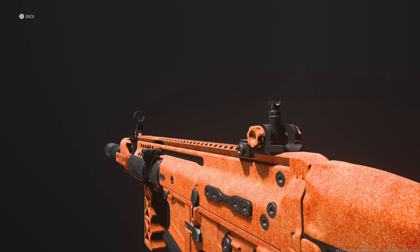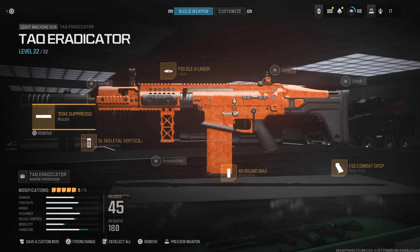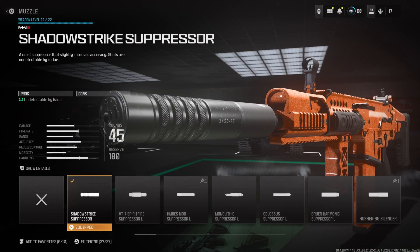Let's get right into my favorite class for the TAQ Eradicator. Starting off at the muzzle, I have the Shadow Strike Suppressor, which makes this undetectable by radar because it gives us that sound suppression bonus. This keeps us off the minimap when we're shooting, which is a very crucial thing in MW3 — the way the minimap system works like older CODs, not like MW2 or MW19. When you shoot an unsuppressed weapon, your dot will appear on the map, alerting your enemies of your location.